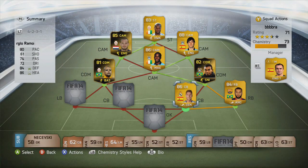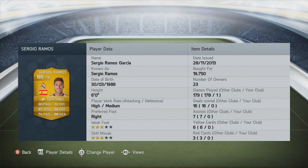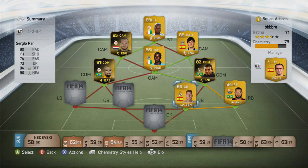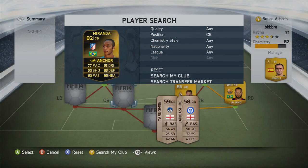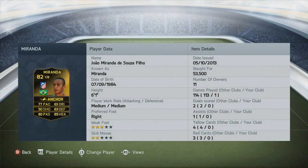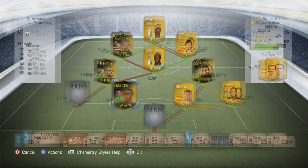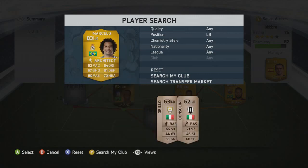Just next to him we have Sergio Ramos — Real Madrid, Spanish centre back, one of the best centre backs in the game. And he's only 20k this year, absolute bargain, he plays fantastically well. Just next to him we have Miranda, who is BBVA and Brazilian as well. He cost around 40 to 50k, and he's really pacey for a centre back and does a nice job in there.